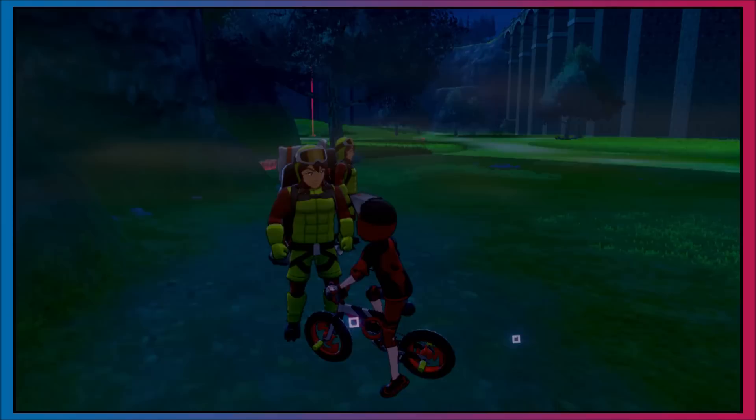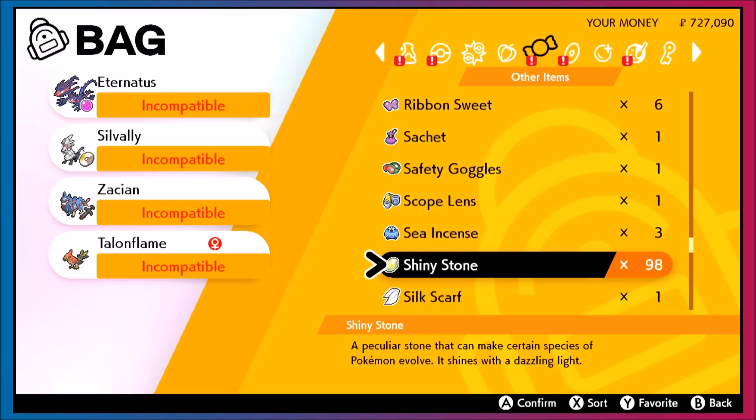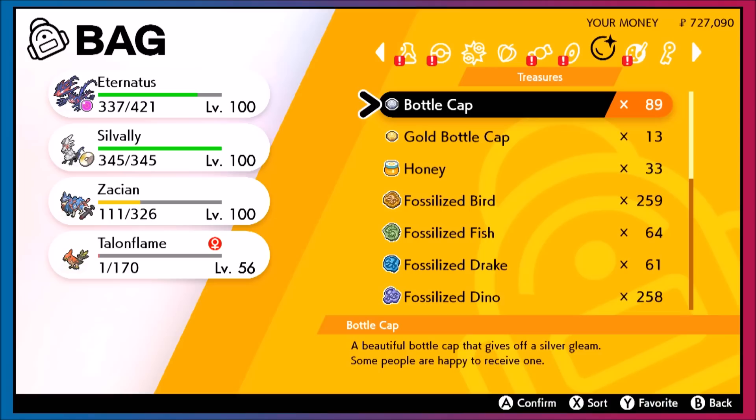Moment of truth: I started with four wishing pieces and got 75 wishing pieces from the 270,000 watts — 15 less than buying 90 directly from a watt trader. However, we got an insane amount of items: 80 sun stones, 43 sticky barbs, nearly 100 shiny stones, moon stones, metal coats, several hundred rare bones, 100 comet shards, several hundred fossils, a gold bottle cap, and about 20 regular bottle caps. Absolutely worth it.